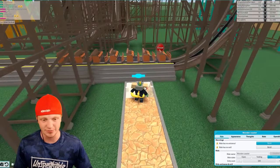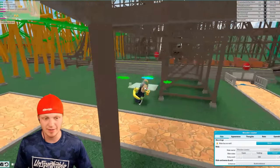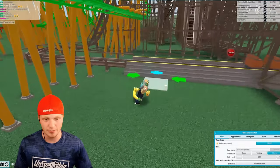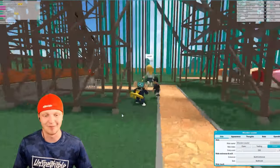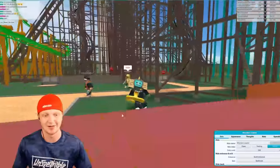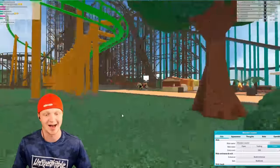This is going to be the entrance right here, and then we need the exit which will be right over here. This coaster is insane. I'm not even going to change the color because the color on it looks really good, but it just looks like absolute chaos. Let's give it a test ride.